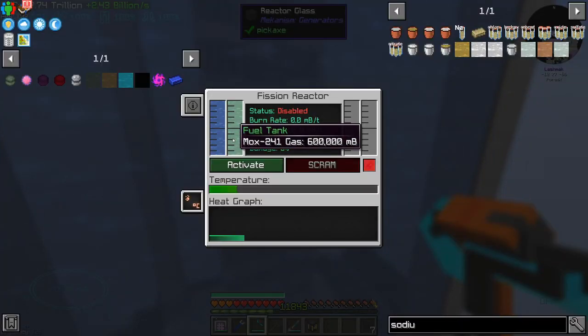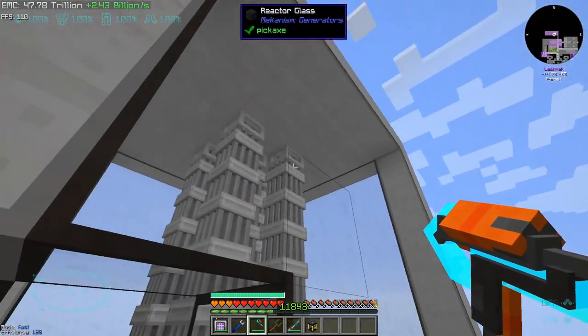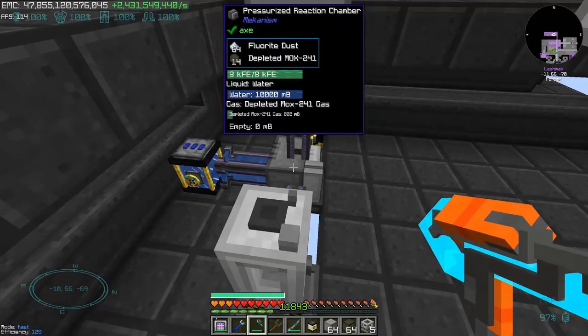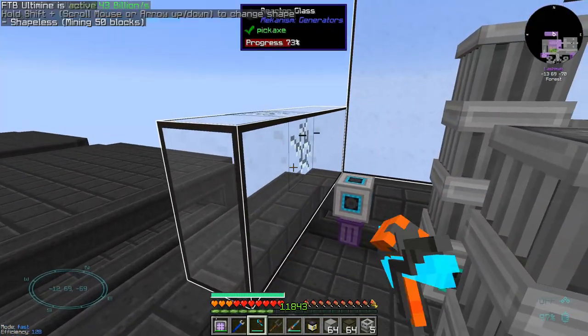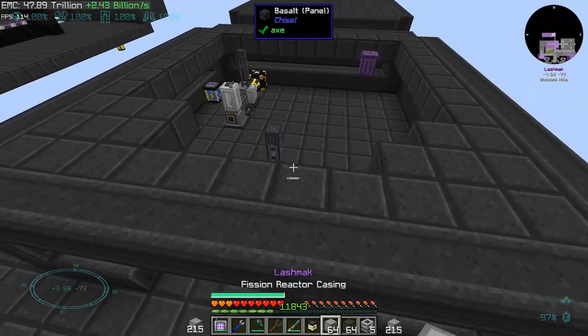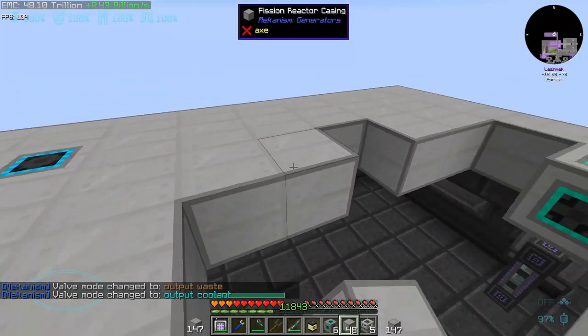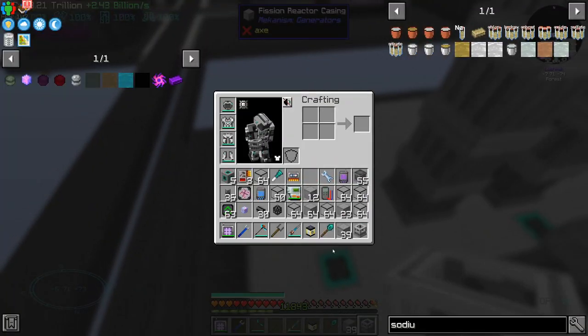Considering they may have changed the values, I don't think the reactor has to be this big. The MOX 241 is not radioactive so we can break it and reset everything. We'll do this one more time — this time we will go with 20 fission assemblies, not more.